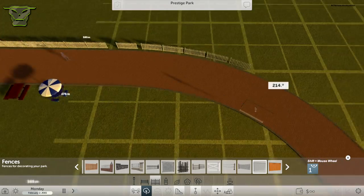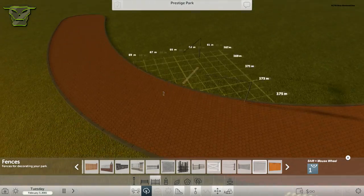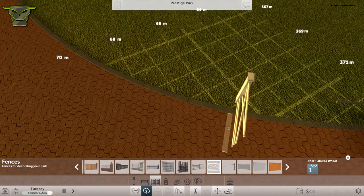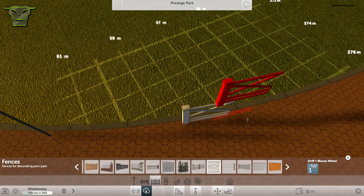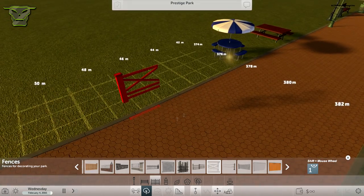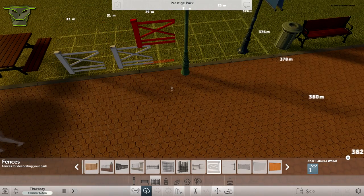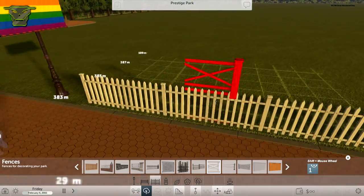You also have these chain link fences which are very nice. Just like with the benches, you can place some on the outside of the path, which I would prefer, or on top of the path. They still don't align on curved roads — if I do this on a straight piece, they should actually align, but these ones actually don't. It's just a little something to fix, but the fences in this game look very nice.